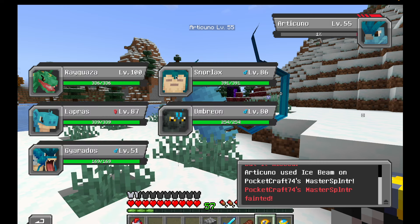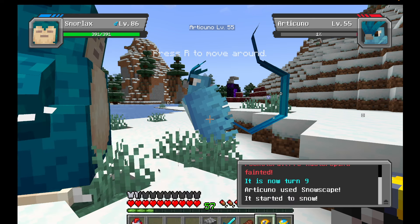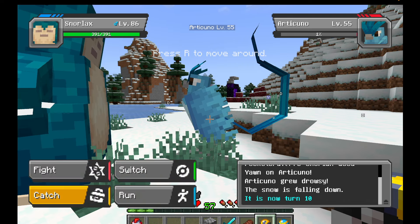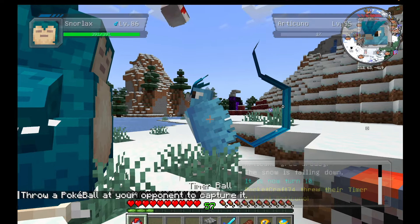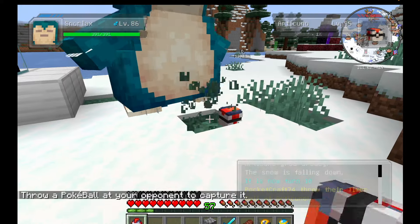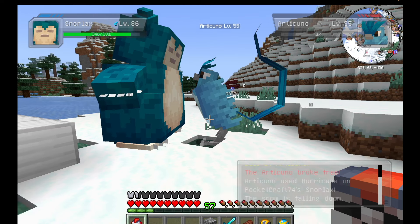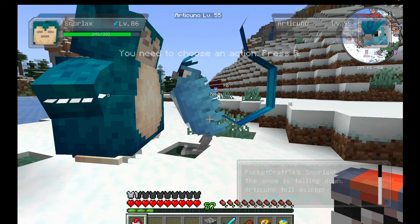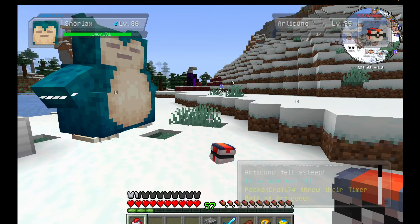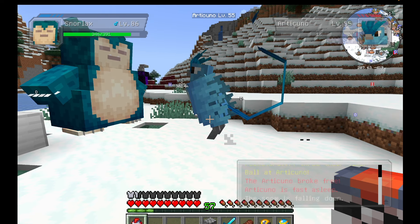He knocked out Glaceon so we'll switch to Snorlax. Snorlax is here mainly to tank, and he has Yawn, so we'll use that to help Articuno fall asleep. It's now turn 10, so we switch to timer balls — this should make catching him much easier. He'll fall asleep next turn as well, which will increase the likelihood of catching him.